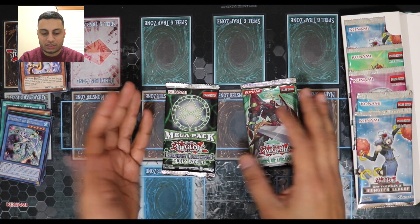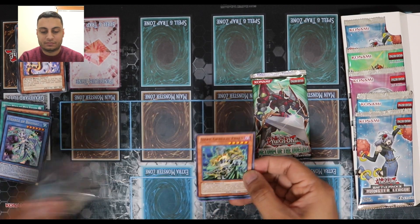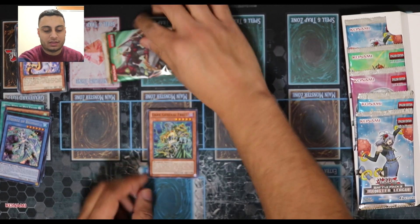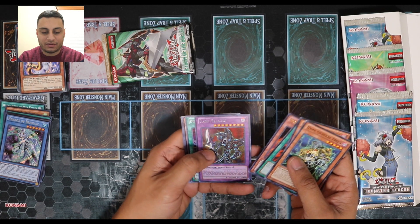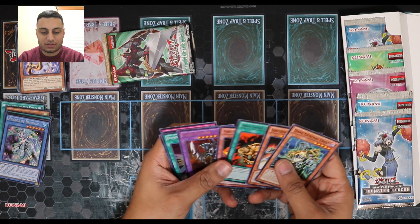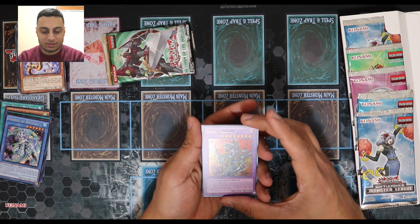Which one should I open up? We got Fire Princess, Dark Paladin — that's pretty cool — Diffusion Wave Motion, and that's about it. I think Dark Paladin was the nicest thing we got out of this, it's a Secret Rare.